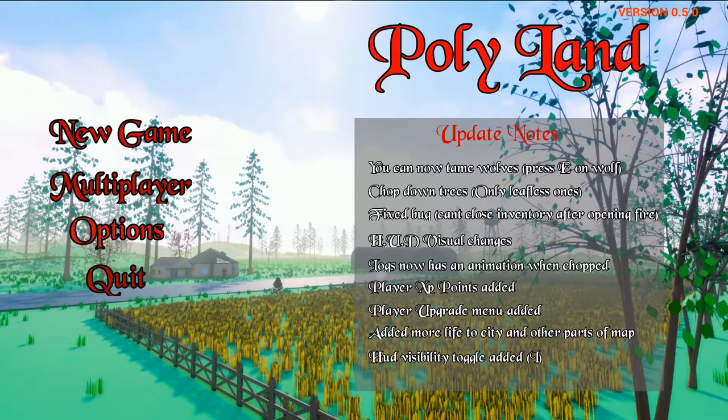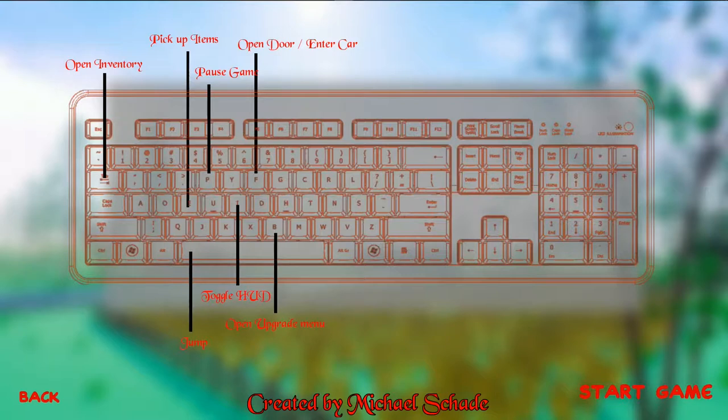Hey guys, welcome back to Polyland! We've got another update — it is version 0.5! I open inventory, pick up items. I want a keyboard like that — red, see-through — and toggle hood. Wait, this keyboard looks totally weird. Yeah, it does, I just realized that.